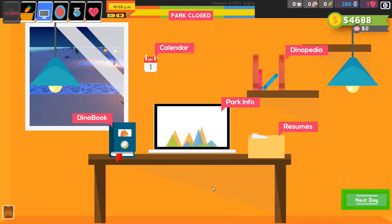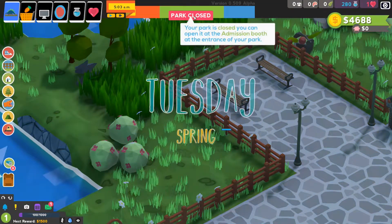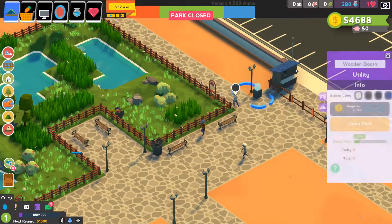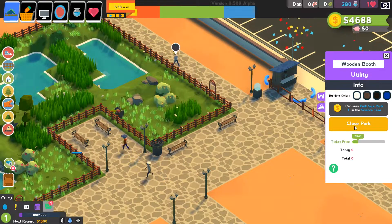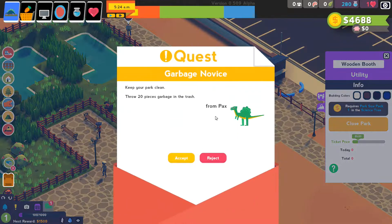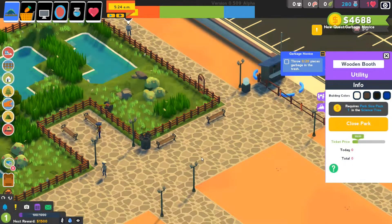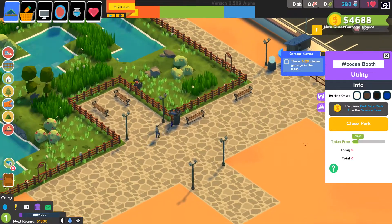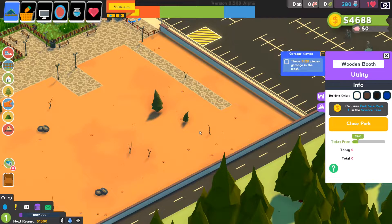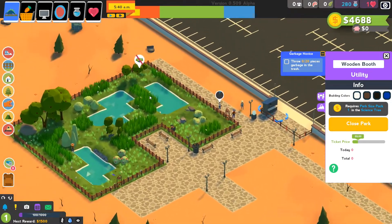And we are on dailies — we are done the next day, and we can open the park. Okay, we can open the park from here. Open park — five dollars — and people are going to come in. Mail — garbage note: 'Keep your park clean, throw 20 pieces of rubbish in the trash.' Well, they're going to do that for me. Over here, I'm thinking I will set up like this, maybe back this way.